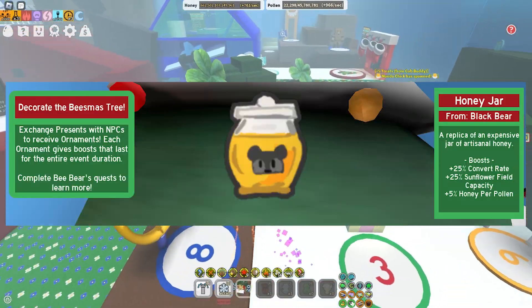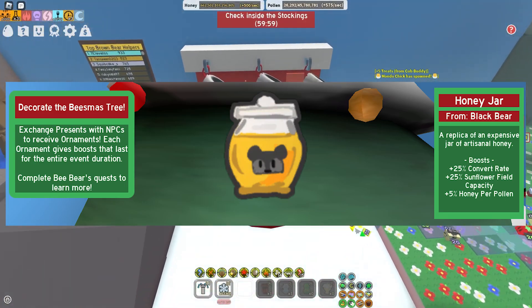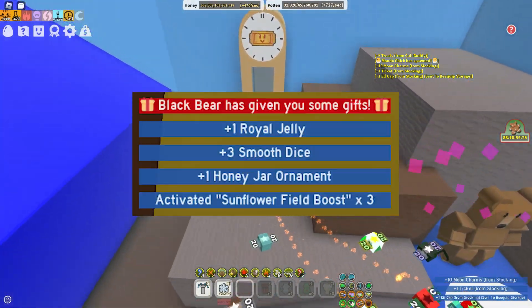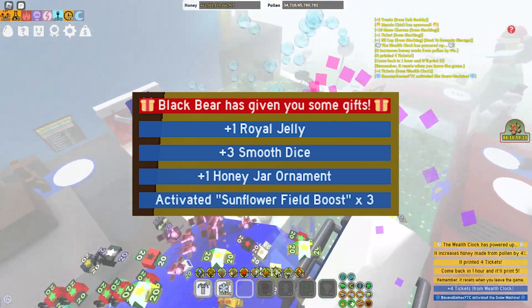And then we have the Black Bear. The Black Bear gives you Convert Rate, Sunflower Field Capacity, Honey Pear Pollen, and then the rewards are 1 Royal Jelly, 3 Smooth Dice, 1 Honey Jar Ornament and a Sunflower Field Boost.